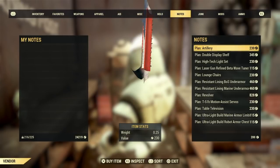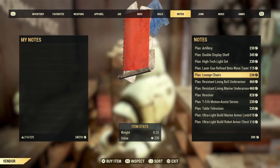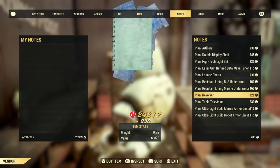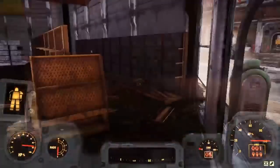What I would do if he hasn't got what I want is dashboard or leave the game, find a different lobby, rejoin, and go back to him. Every time you leave the lobby and join a different one, he will have different items in his inventory — different plans you can purchase. This is what I usually do to find the best plans when I'm looking for something specific.